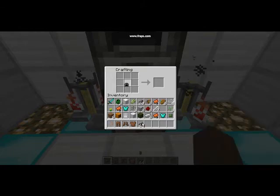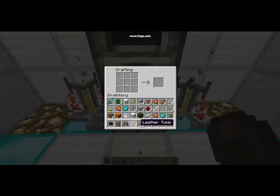So you go into your chest, put a piece of leather armor in here, and your dye — and voila! You do this for every piece of armor.